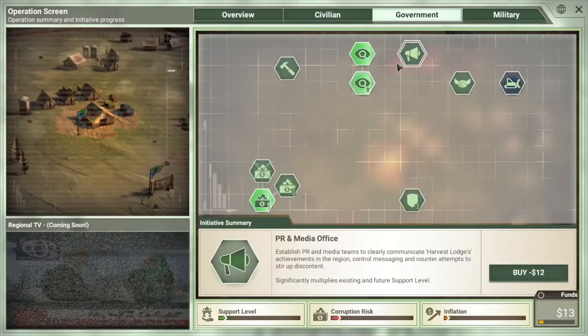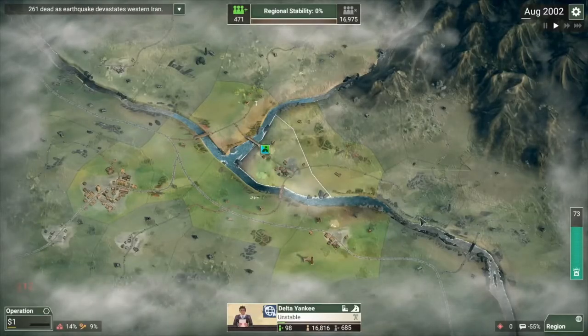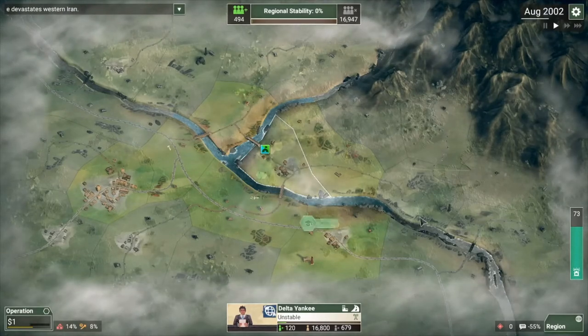For $13 we're going to come in here and grab the PR and Media Office for $12. This will help multiply our stability.